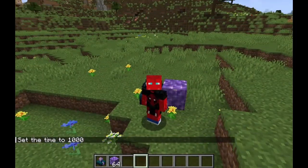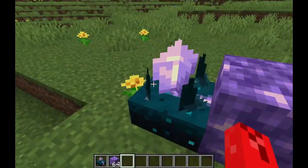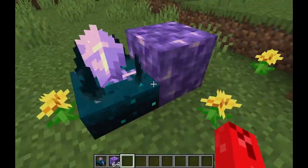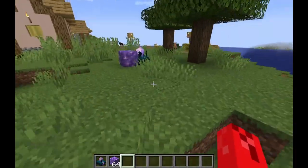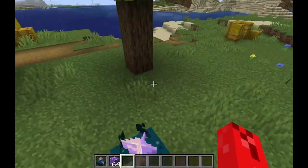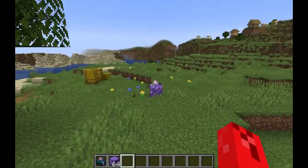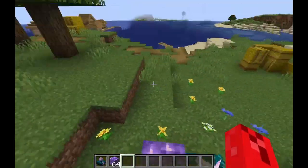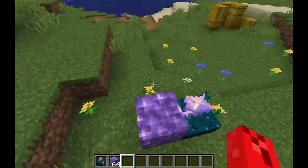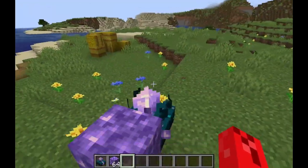Now I will show you its other great feature. All you need to do is slap an amethyst block right next to this thing, and then watch — it sends signals back and forth. This can travel over thousands of blocks if you just have these every so often, which means we basically have the internet in Minecraft. You can literally have an entire system operate from thousands of blocks away without the use of command blocks, just by using these little guys.